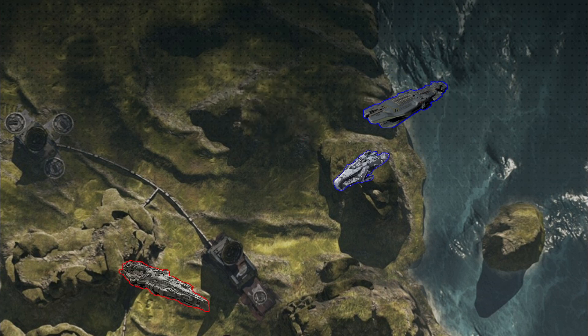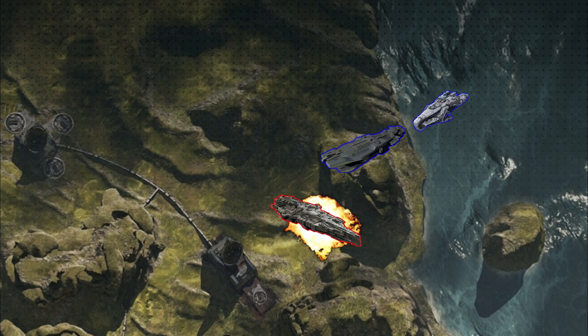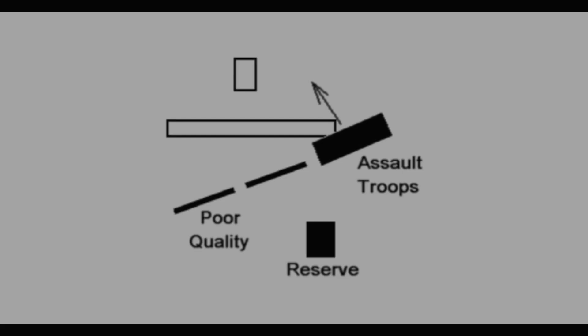While faster ships can pull this tactic off at a moment's notice, they don't have the hull to absorb concentrated firepower. Slower ships with a lot of hull can withstand fire but need to start turning around early or they won't be able to back off and draw the enemy in. Now let's take a look at the other basic concept in escort tactics: the offensive and defensive oblique.